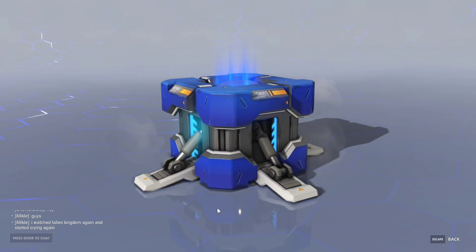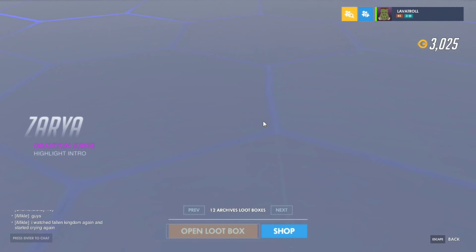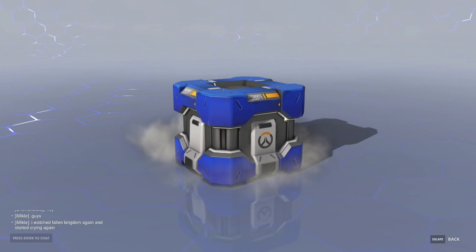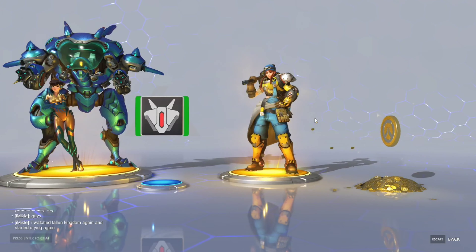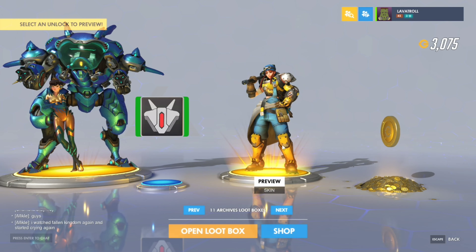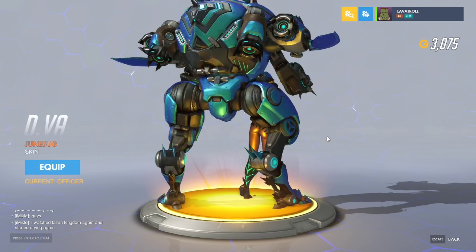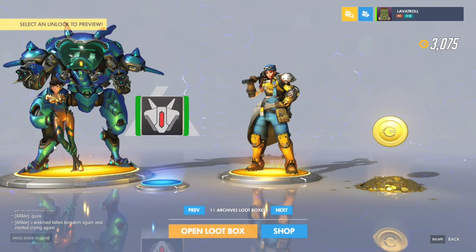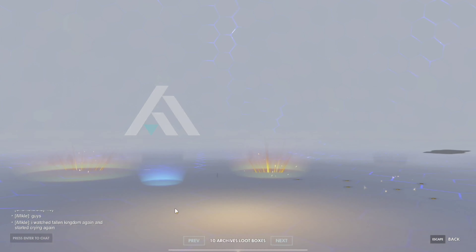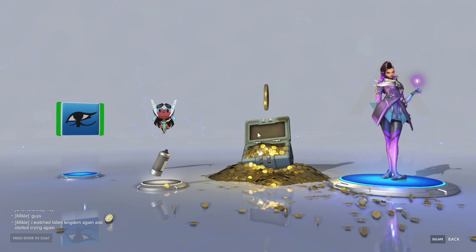Now we are on the artist loot boxes. If this is a Bastion I don't know what I'll do again. That is cool, I want this. I'm getting all of the Harambe Trolls so I don't care. Two legendaries - no way! A skin from Brigitte and a skin for D.Va. I don't think I'll use this D.Va skin though, I really like the officer skin more. That is insane - two legendaries! Another legendary - more coins.